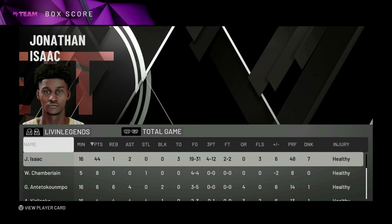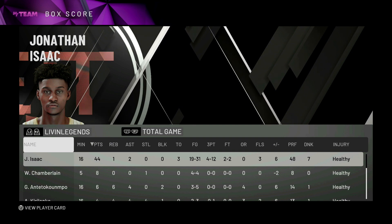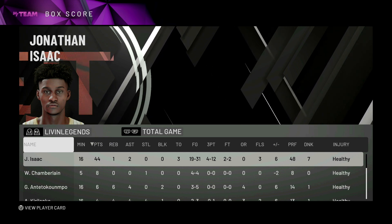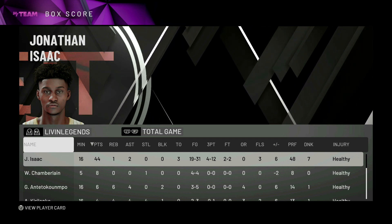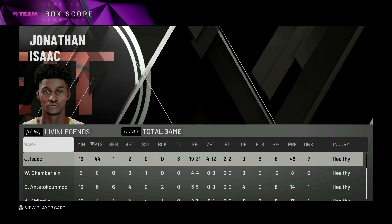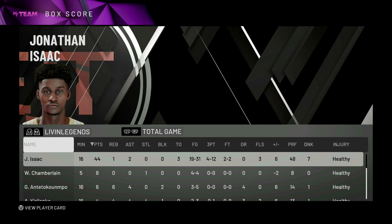You already know when them dunk stats are up there it's a good card. I'm really really liking this Jonathan Isaac. The first couple minutes I was a little skeptical but as the game went on this card only got better and better. I don't regret locking him in — he's the cheapest out of all the lock-in sets. Already checked Giannis for that Scotty Pippen. This is the cheapest set.